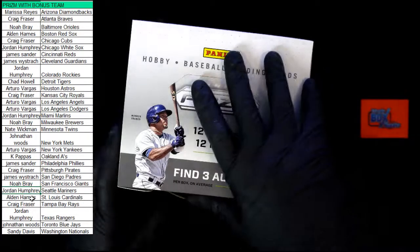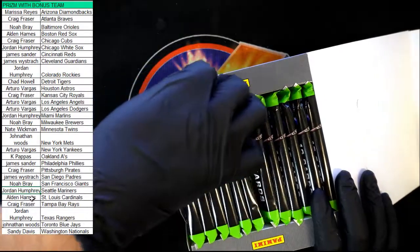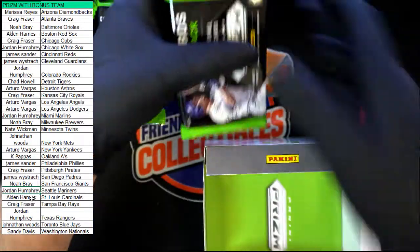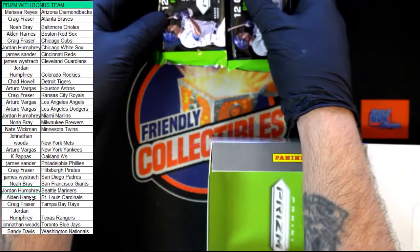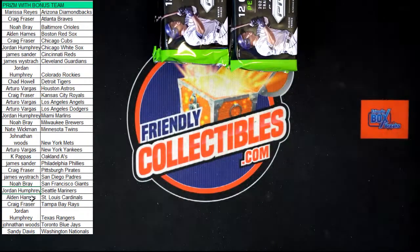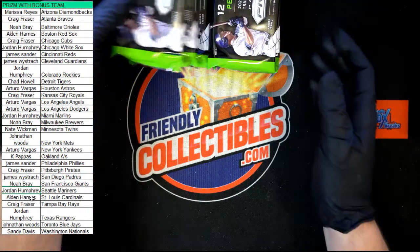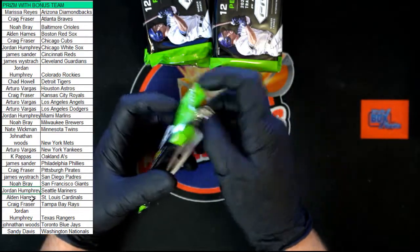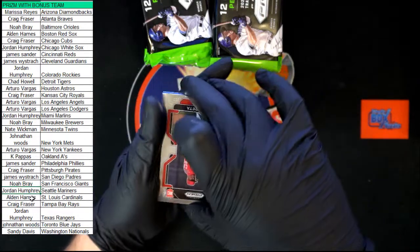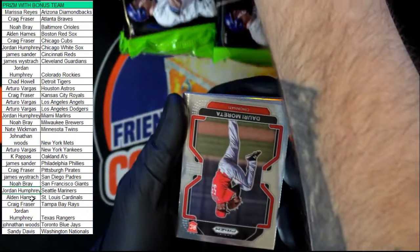All right, that's out of the way — we got 12 packs, three autos in here, two stacks of six coming up. There's one, there's two — gonna move them to the back so we got room to rip into them. We're gonna take that out of the box because we don't need it. Good luck everybody — pack number one. Let me get a little zoom on it so you can see the packs.